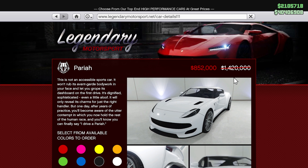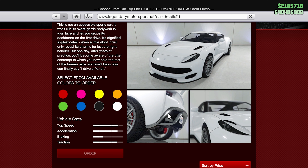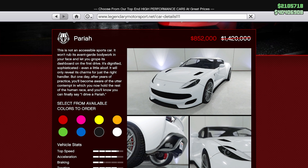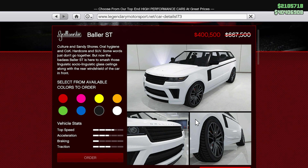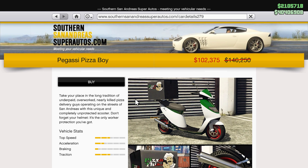Starting off at Legendary Motorsports, we have the Benefactor SM722 — typically 2.1 million, on sale for around 1.2 to 1.3 million for the rest of today and tomorrow. If you want this car, now's your time to get it. Next up we have the Ocelot Pariah — typically 1.4 million, on sale for 852,000. Both of these are 40% off.